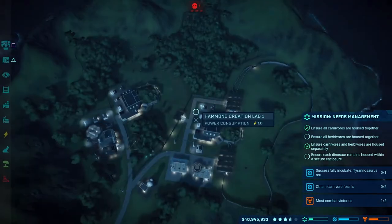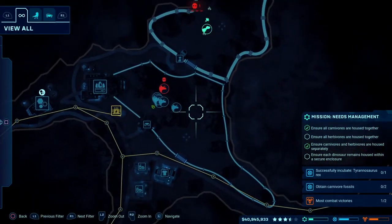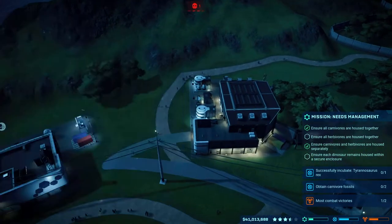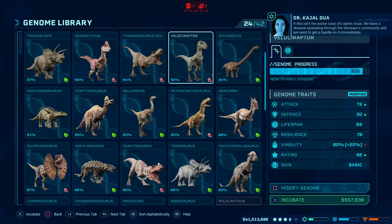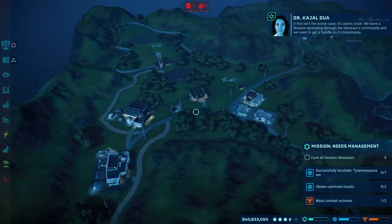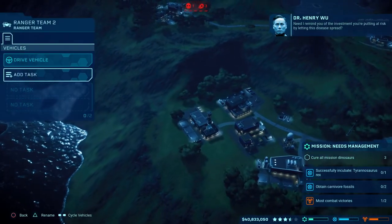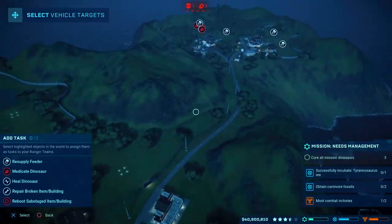Got a dead dinosaur somewhere — it's a Triceratops, need to get a new one of those on the go. Don't want any other issues. Got a disease outbreak — if this is the worst case, it's damn close. We have a disease spreading through the dinosaur community and we need to get a handle on it immediately. Need I remind you of the investment you're putting at risk by letting this disease spread? Alright then Wu, calm down.